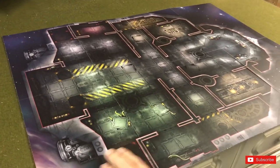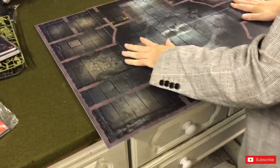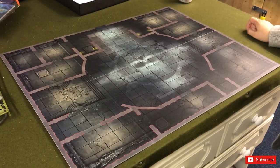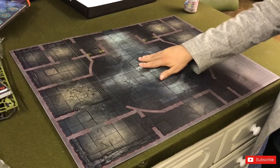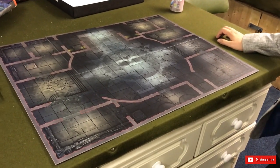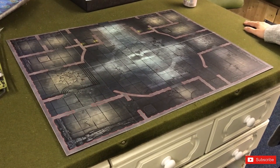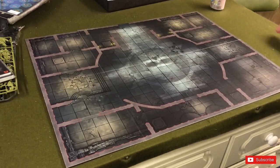The other side of the board is a Ministorum temple. After you've escaped the ship, you go down to a Ministorum temple and try to stop a ritual from happening — that's the lore. I personally want assassins in Kill Team games, Games Workshop — pay attention. Overall it's a really nice board, though it is a bit expensive for an expansion.